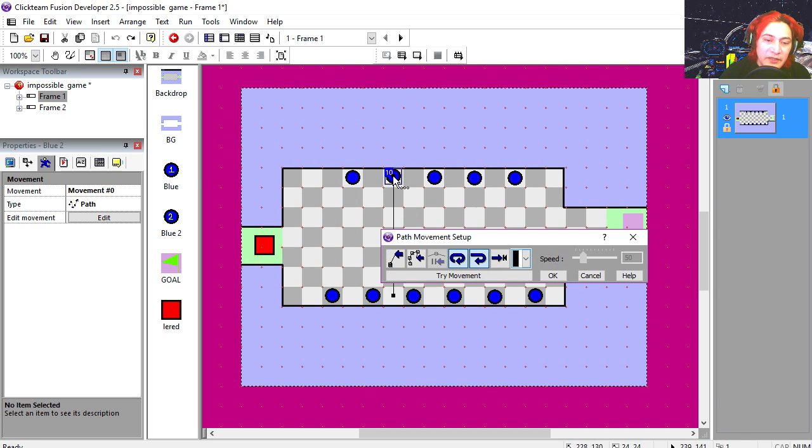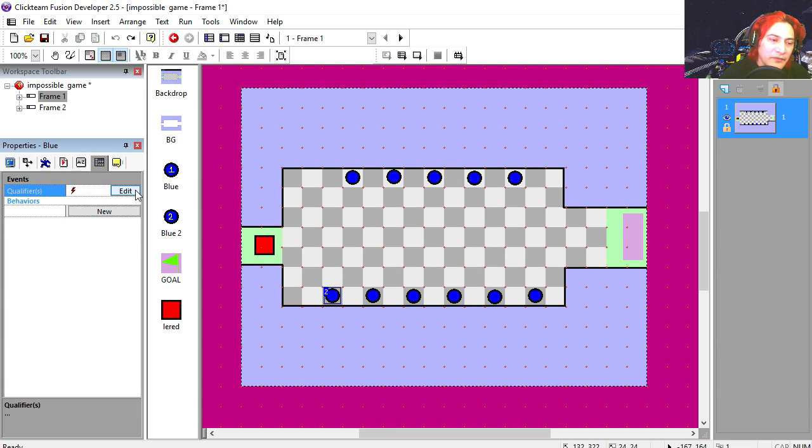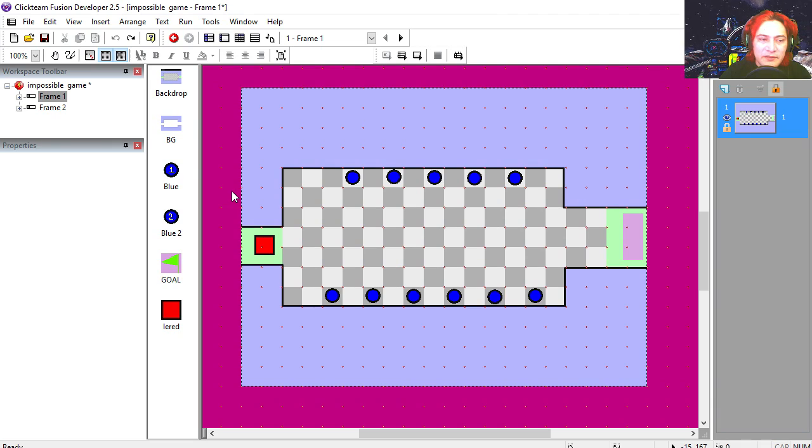If you want to change the speed, all you have to do is click here. All these evil dots belong to one group: group of enemies. Let's go to the event editor — whoa, the spaceship looks cool!